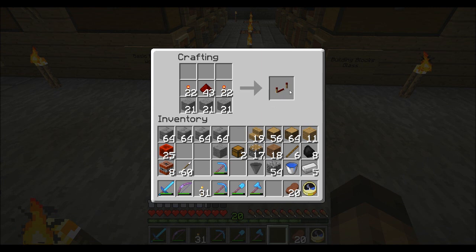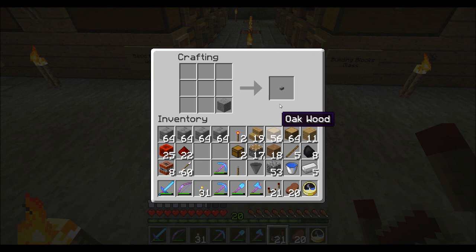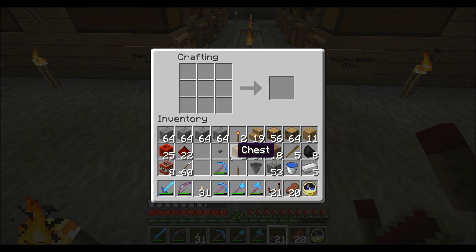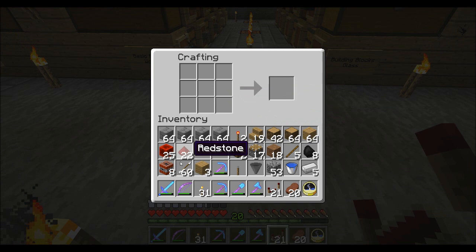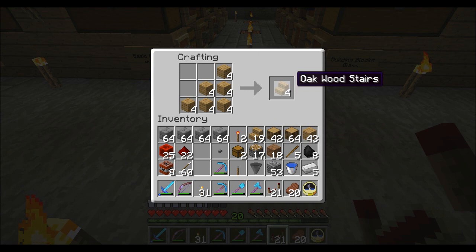Now I also want to make a lever. A button as well - a button's just one, and the lever was one cobblestone and one stick. So now I have those. I'm just going to quickly run through all my things. I have some stairs but I'm going to need a few more - these are quite easy. If you don't know how to make them: six squares in a stair formation, for all six of these blocks you get four stairs. I think I'll make one more set and that should be enough for today.